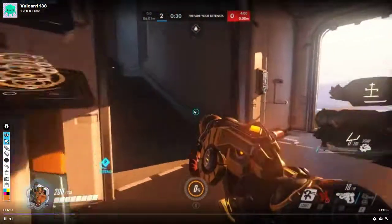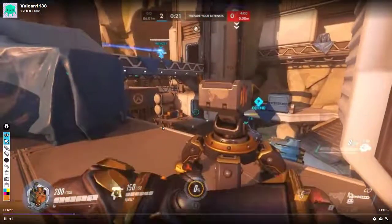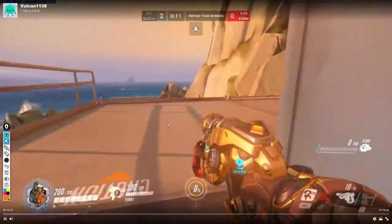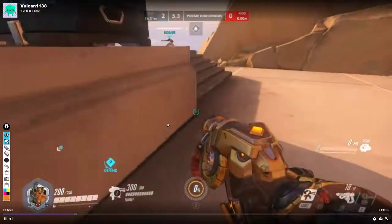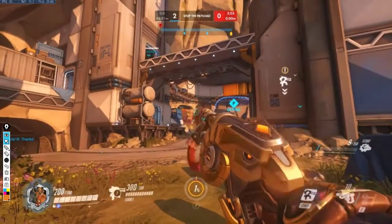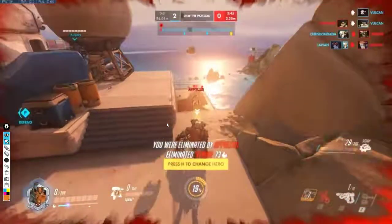You had some confusion but you went for the up-front turret early, and I think that's a good idea — it's always good to try to build some early ult charge if you can. You run over to the high ground, and generally speaking I think high ground is better, so I'm not sure why you went back down again. Maybe you felt you had a better angle there.